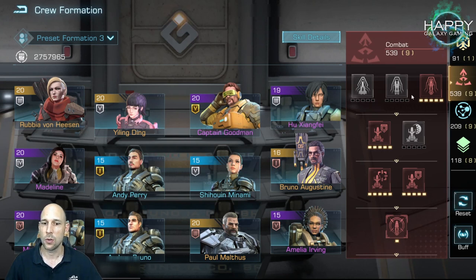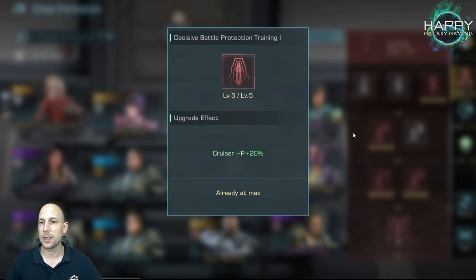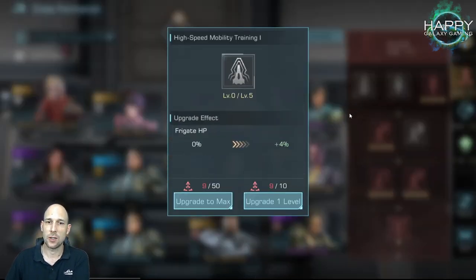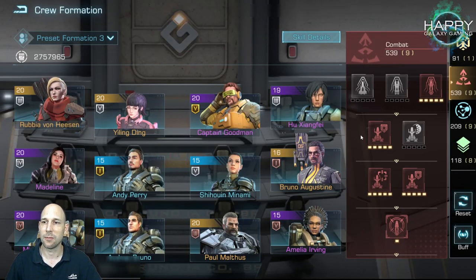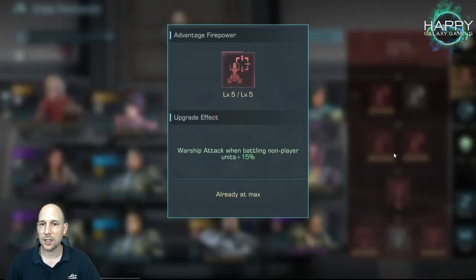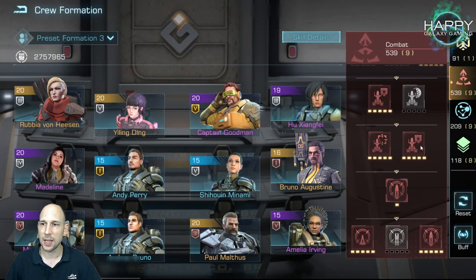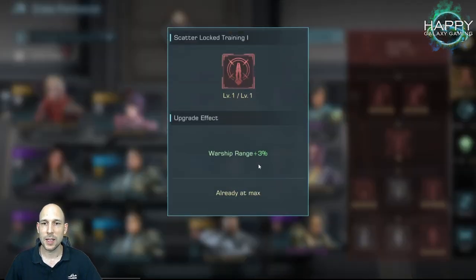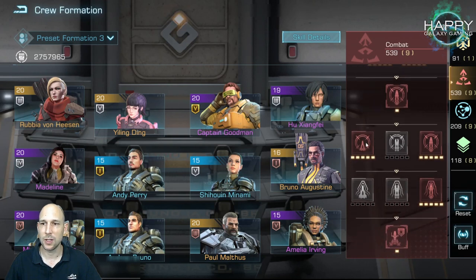Why did I go with combat? I'm running a cruiser fleet and I'll start with increasing my cruiser HP. I should probably also add frigate HP because without frigates I won't perform very well. Next we have HP and armor in PvE events, warship attack, more armor in general, and even an additional 3% warship range, which is really great.